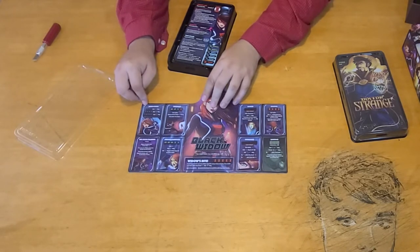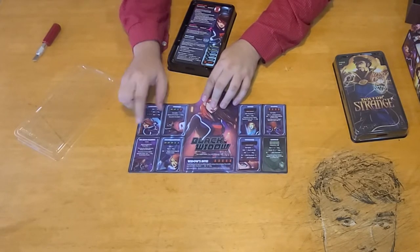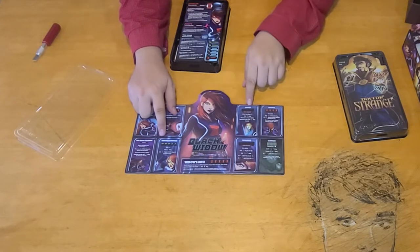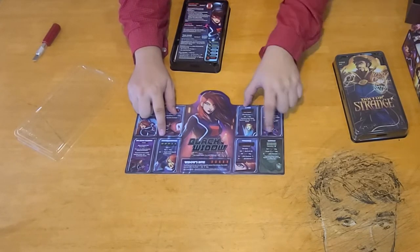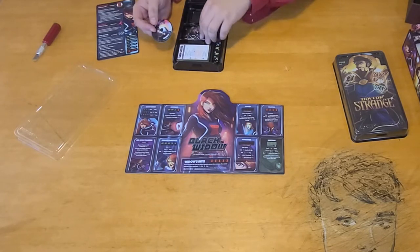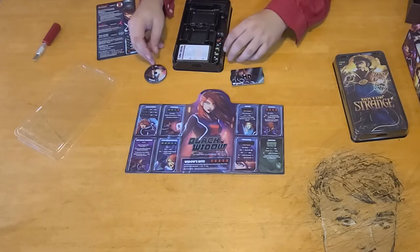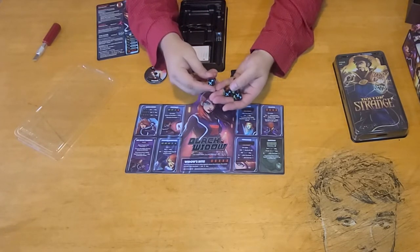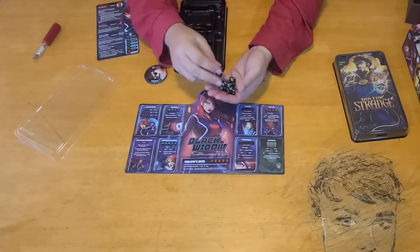For Black Widow, you have baton strike, infiltrate, red room training, gauntlets, hacked, grapple, sabotage, and conventions — that's really cool. Of course you have your health and combat points tracker, and your dice with the widow symbols and baton on there.